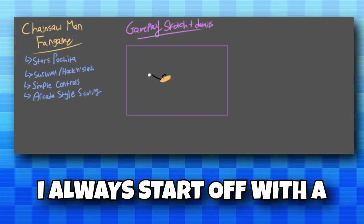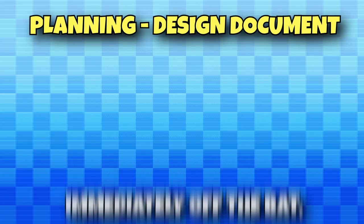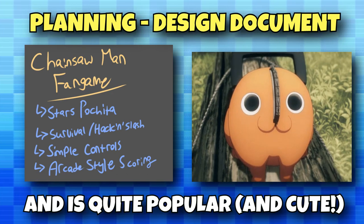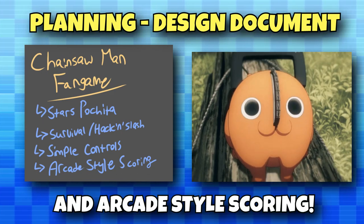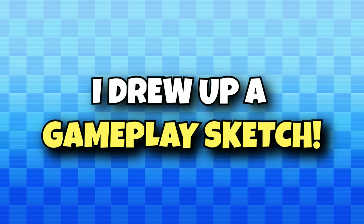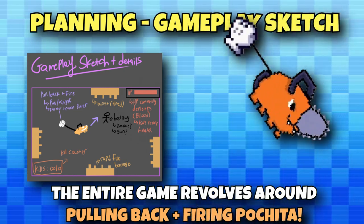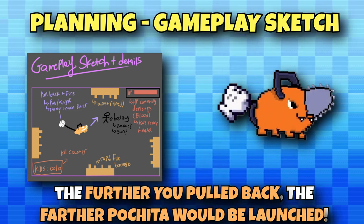Let's talk about how I planned the game. Like all my other games, I always start off with a very rough design document and gameplay sketch. Immediately off the bat, I knew I wanted to make a game starring Pochida, as he's a simple enough design and he's very popular. I decided it would be a survival hack-and-slash game with simple controls and arcade-style scoring, as I felt it would be simple enough to accomplish in 24 hours.